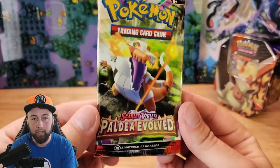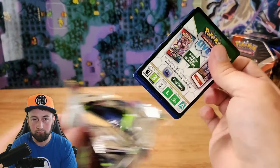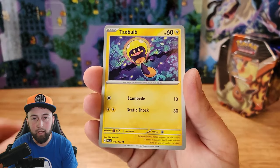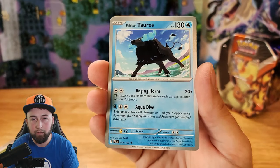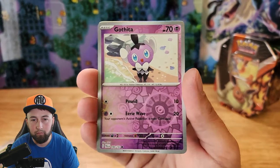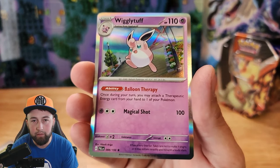Let's open our last pack and then we can see what's in the Flareon tin. One card from the back and we got Grass Energy, Tadbulb, Gyraferig, Greatball, R'alor, Korvanite, Seviper, Paldain, Tauros, Palisand, Reverse Holographic, Reverse Holographic Gothita, and Holographic Wigglytuff.